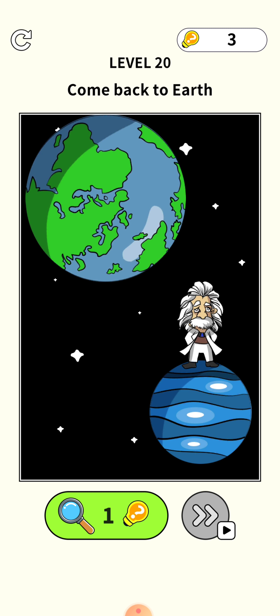Next level: find Eve. Press your finger on the apple and drag it here, and this is the right answer.